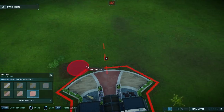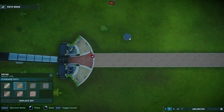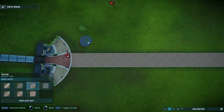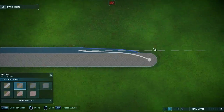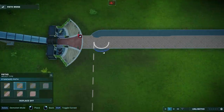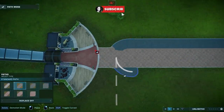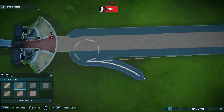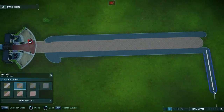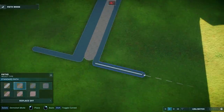Hey guys, thank you so much for tuning into my channel. My name is The Lady Designer and today we finally start our very first sandbox series in Jurassic World Evolution 2, which means we have all the dinosaurs and all the buildings unlocked. Big thank you to Frontier Developments for providing me with an early access key for the base game and the deluxe edition.